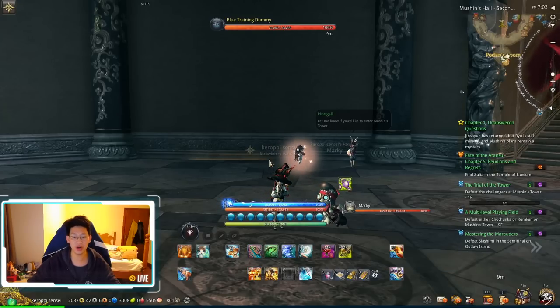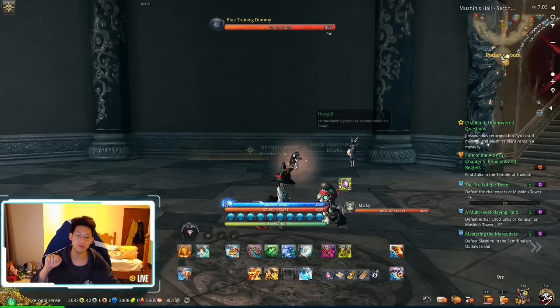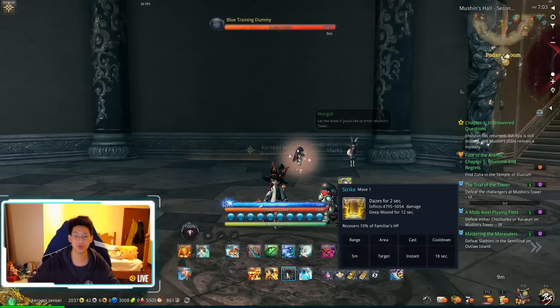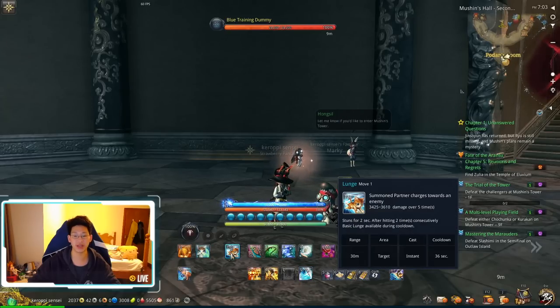Now let's talk about Marquis. The 90% — in my case 100% — of my CCs come from Marquis. If Marquis is dead, I cannot do any CCs with my current build. I have a Daze, which is my C skill; a double knockdown, which is my V skill; and a double stun, which is my Tab.